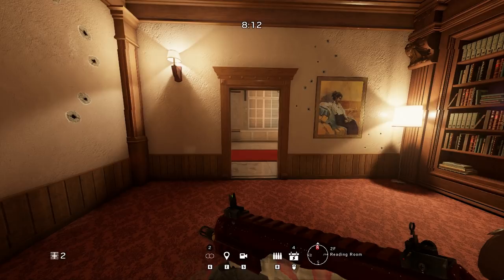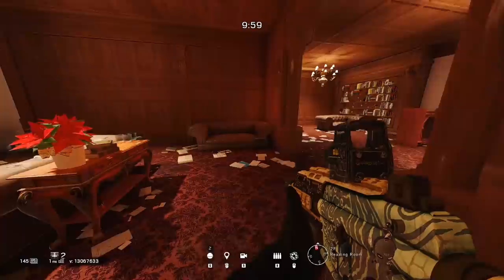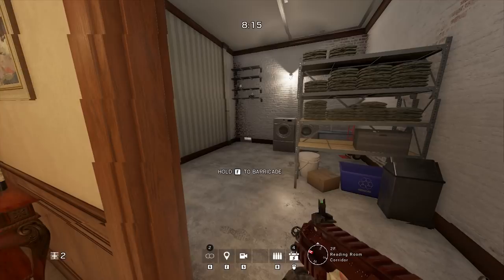Moving into reading room — something I almost missed during recordings — the north side walls are now completely indestructible. These three walls used to be soft walls you had to reinforce and are now completely rock solid. Also in reading room, two walls that used to be half destructible are becoming completely indestructible. Where the wooden staircase used to come up from bar, there were two walls that could be destroyed and two others that were only half destructible — meaning impact grenades would destroy the wood but metal bars would stay. Now those half destructible walls are completely indestructible, and the hatch that dropped into this room is now gone.